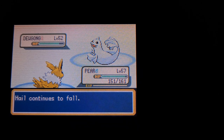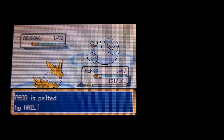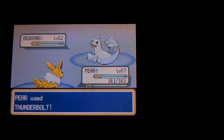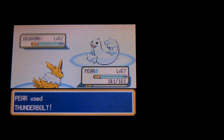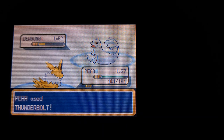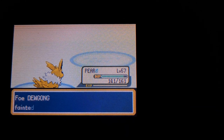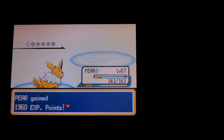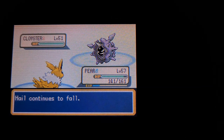I did not expect Pear to not be able to one-shot the Dewgong, but then I remembered Pear is Jolly Nature, so Special Attack is lowered, and that was probably just enough for that to happen. I'm really excited to be getting through this. I'll probably get two Elite Four members done at a time — if the episodes are a little shorter, oh well.